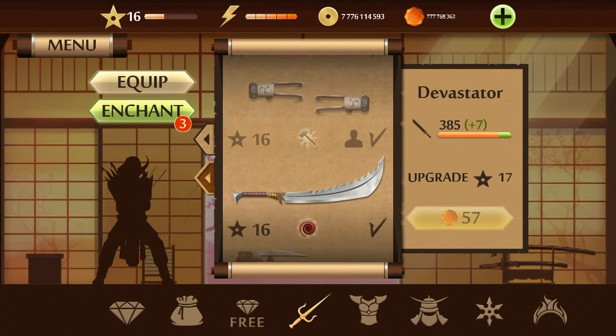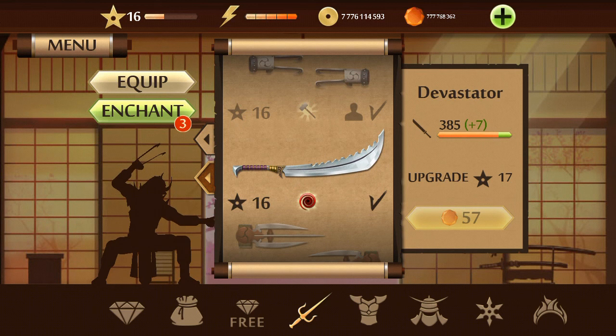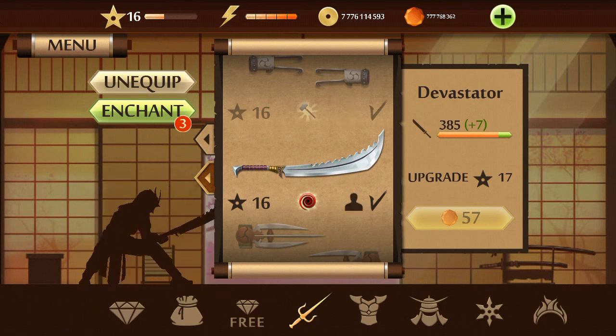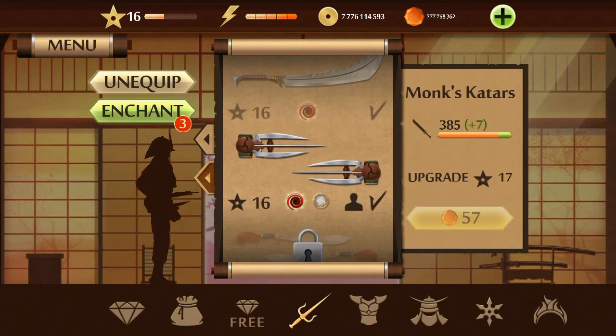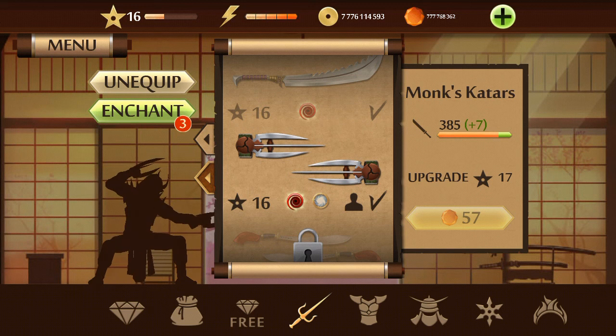Next weapon: Deva Starter — equip. I have won so many coins and gems. Let's see here, my energy is 5 star, I have reached near 16th, near to 17th level. Next weapon: Monk's Cutters. So guys, all weapons are unlocked up to 16th level.